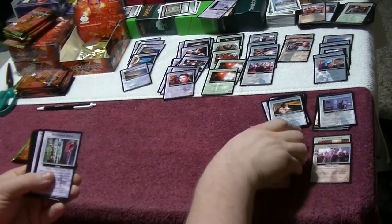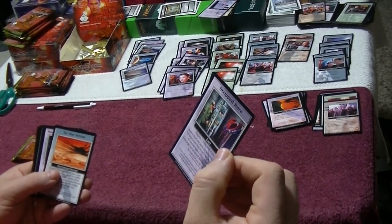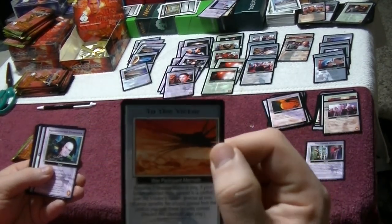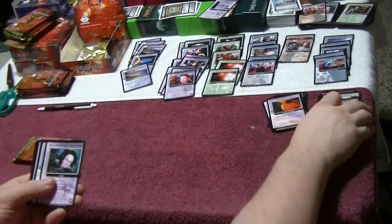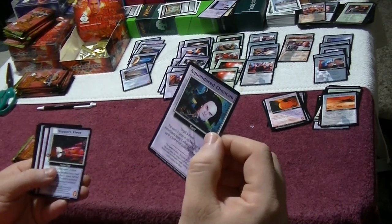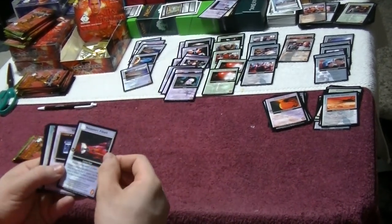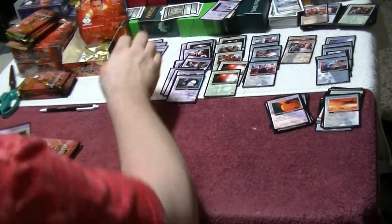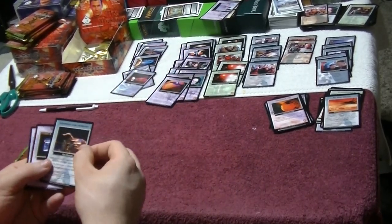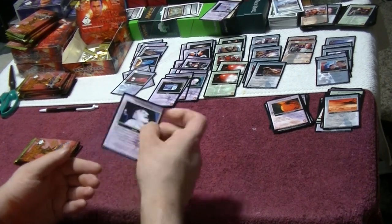Uncommons include a Shadow Ship — this is the Shadows deck, it should have Shadows in it — and a Centauri location, my first location this box. Rares: Stripped Bear event and To the Victor Aftermath with a Shadow Vessel. More Commons: Squared event, Human Fleet Support, Glitch, Rebuilding Effort, Vorlon Assistance Aftermath, another Glitch, and Not in Vain event. Starting to see more and more duplicates.